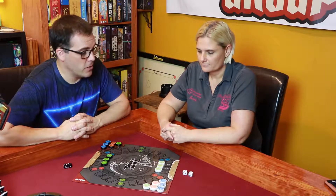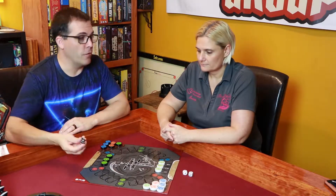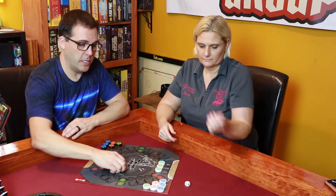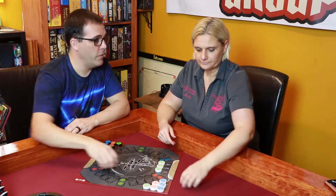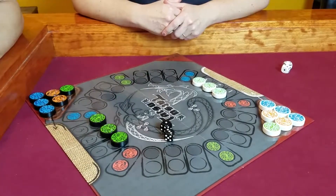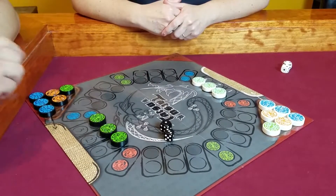Let's go ahead and get started. We're going to roll the dice first to see who goes first. I got a six. I got a four. I will go first. Alright, here we go. So I'm going to roll my dice. And a three and a one.